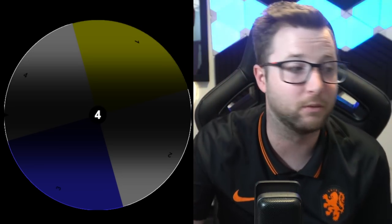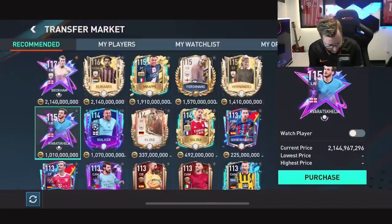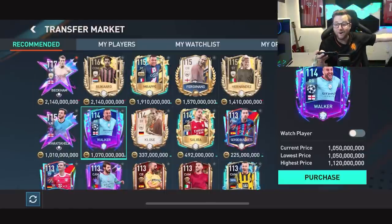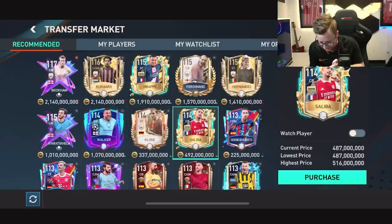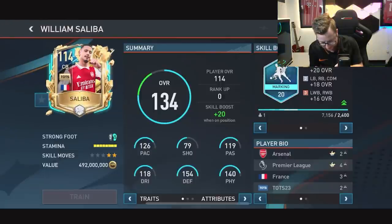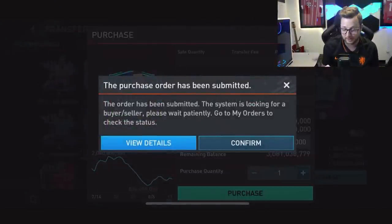We did left wing-back, now let's do right wing-back. I actually think right wing-back is one where I want row two. Row two — Walker! Let's go, right there. Saliba would be good too, but I think we've got to go with Walker — really good right-back card. I think he's going to be good for us.